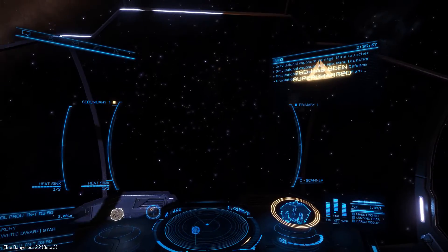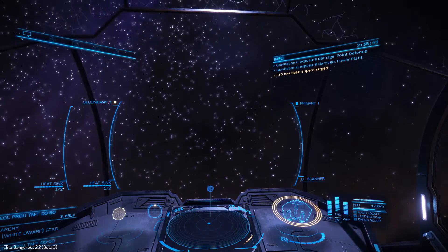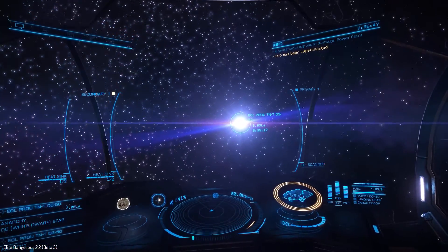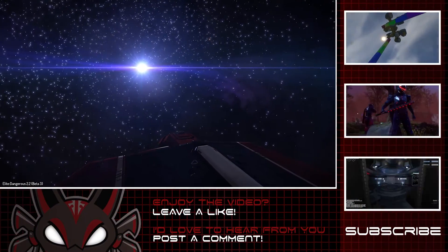So yes, you do take gravitational damage if you're in supercruise inside one of these cones, and you take a lot more if you jump out of supercruise back into normal space. There you go — solved it.